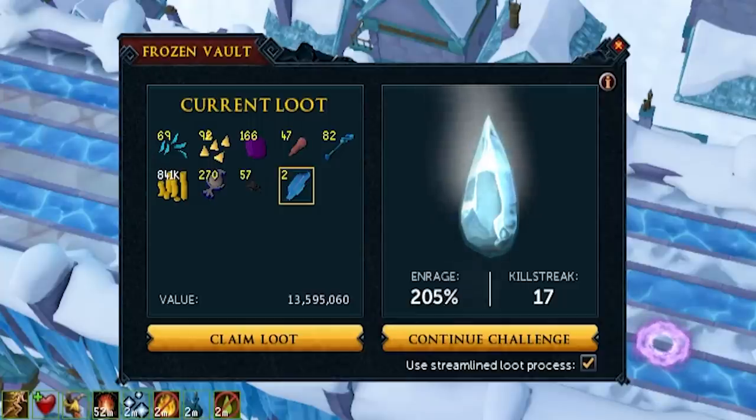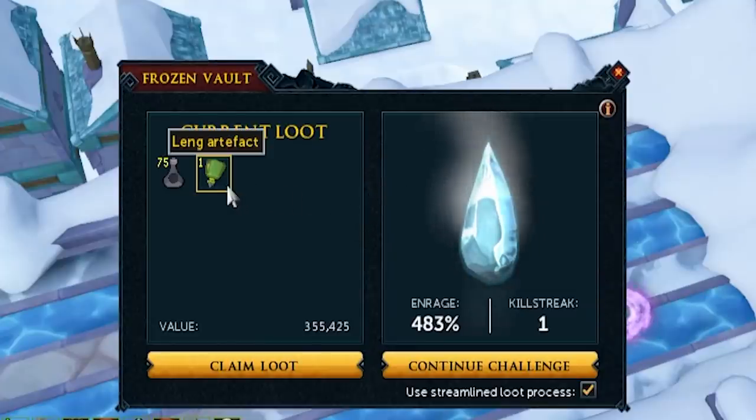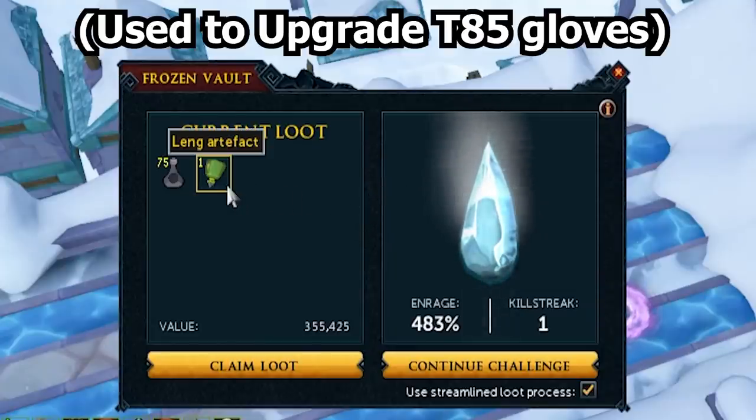We got two, so now we're at 2 out of 10. I got my first Nihilus on my first ever killstreak pretty much, and that's when I finally got another one. So now we got the Leng artifact on the log as well. 483% enrage with one killstreak - what the hell?